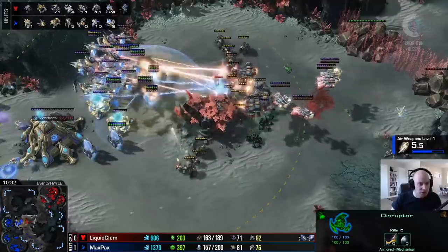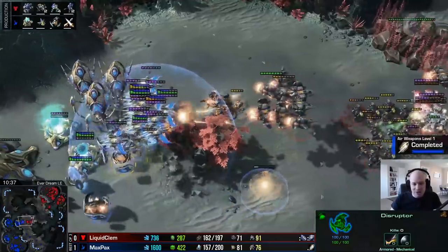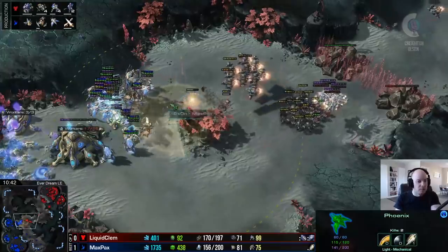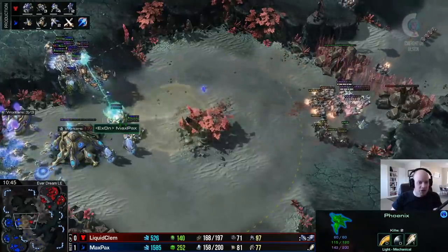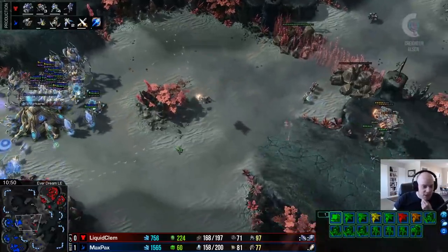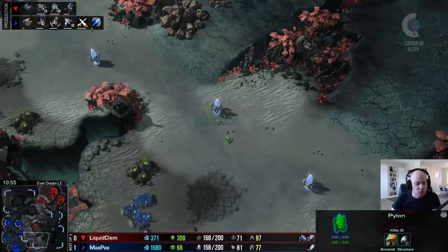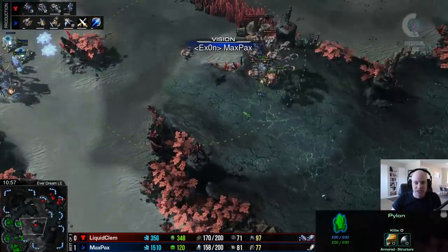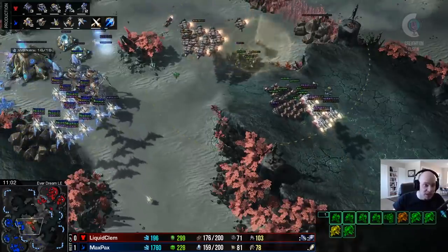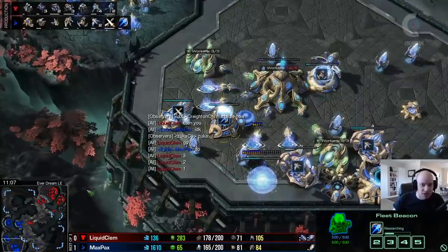Phoenix versus vikings is an interesting fight - the phoenix don't have their anion pulse crystals yet so range isn't improved. Shield battery overcharge goes down again for Max Pax as he heals up shields on all his units. Clem is forced to disengage briefly. Max Pax has great map vision from his pylon spread on the bottom side. An observer on top of the army gets scanned off - until then Max Pax had a pretty good read on where Clem is. He's working on another observer, and the fleet beacon is down with ion pulse crystals on the way.